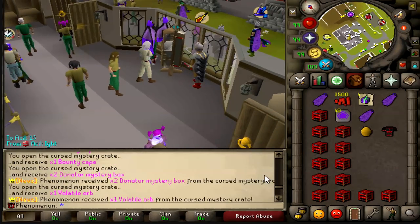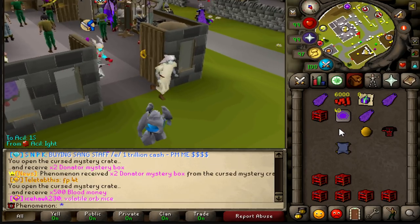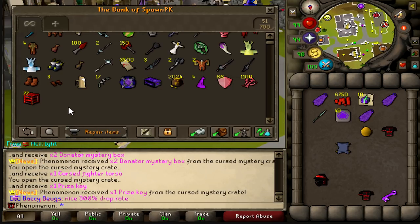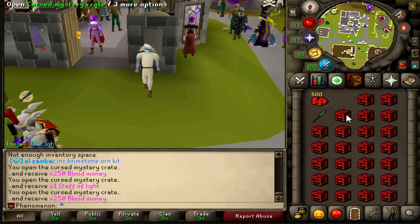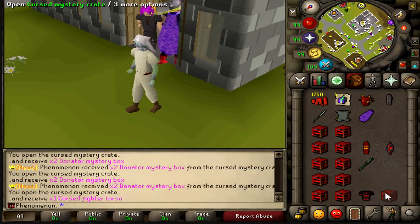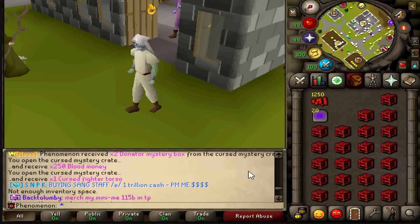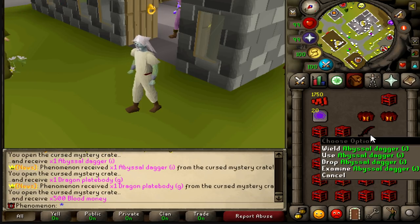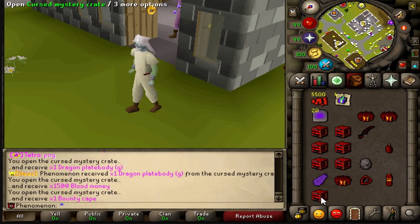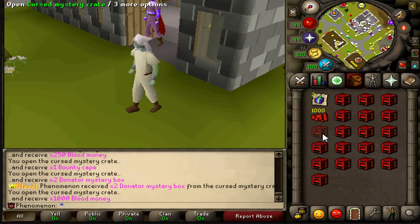We got a volatile orb from the cursed mystery crate — that's actually insane — and then an AGS special scroll. This is actually kind of insane. Everybody's like 'your luck is insane' — where's this on the real account though? An abyssal dagger imbued is worth about 300 billion right now, so that's pretty sick. And then another abyssal dagger — this is already trillions worth in mutations alone.